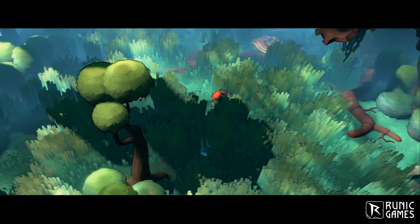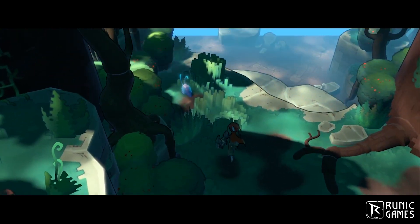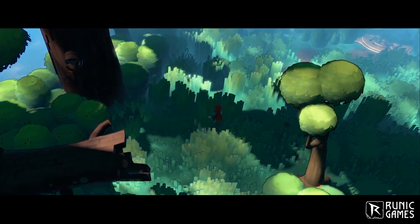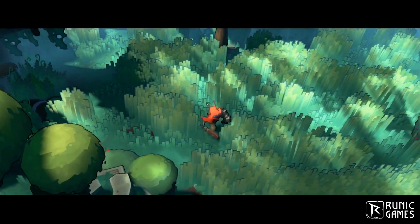Monsters and the player can distort the grass in a way that it looks like something is moving through a big field of grass. Even if that object is very small, like a tiny monster, you still see the grass distorting, so you can understand that something is happening.